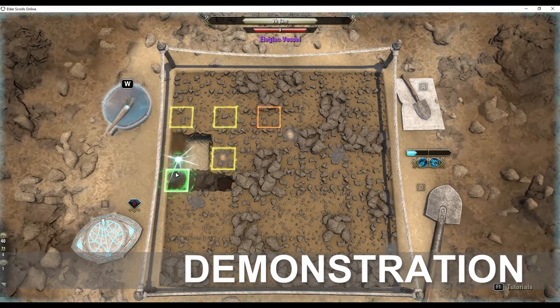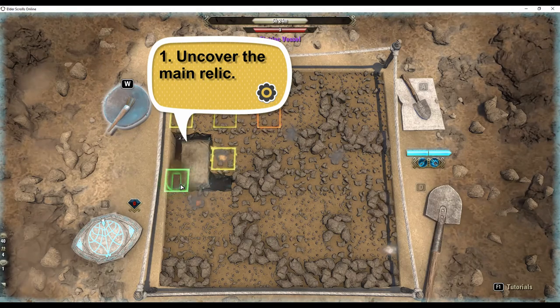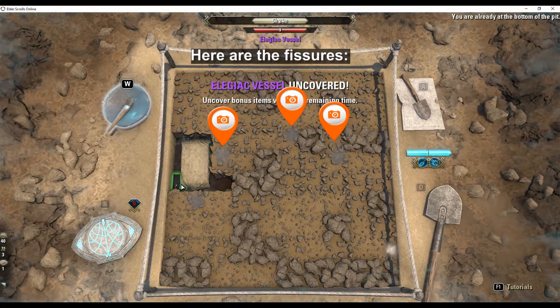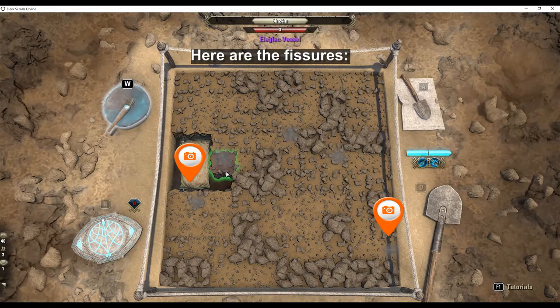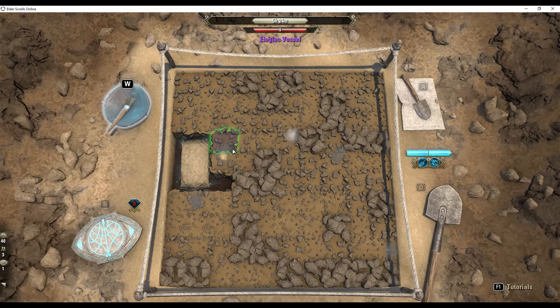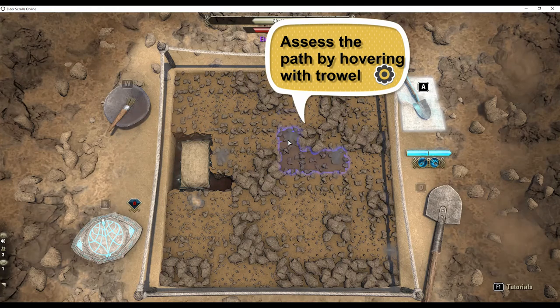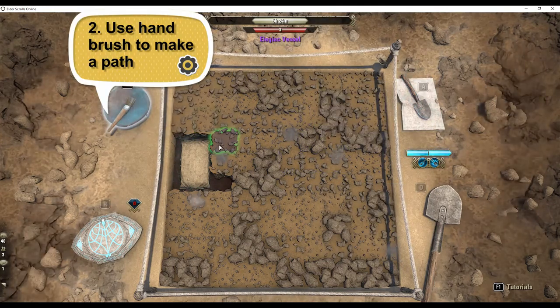Time for a quick demonstration. Uncover your relic to avoid damaging it. Here are the fissures on this map. Assess the path by hovering with the trowel — do not use the trowel as it will detonate the explosion. Use the hand brush to make a path.